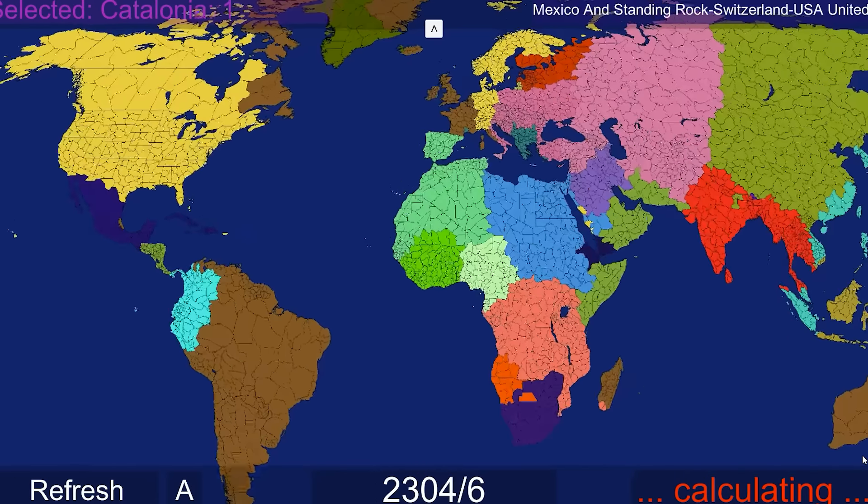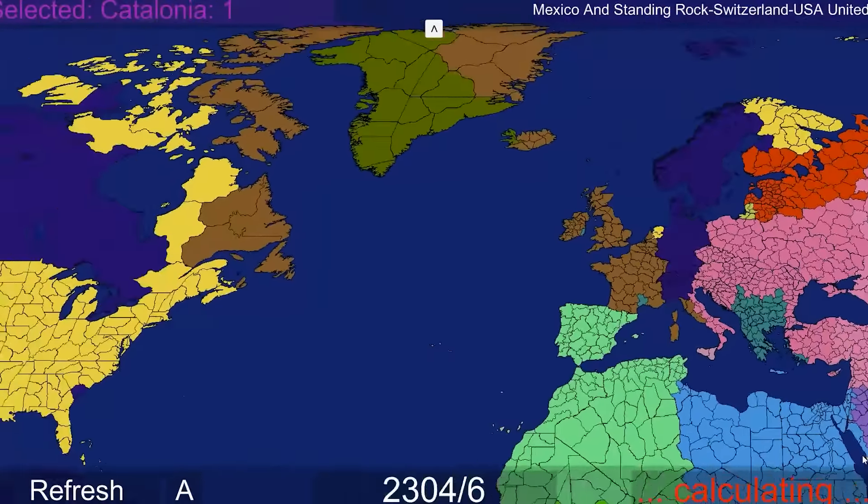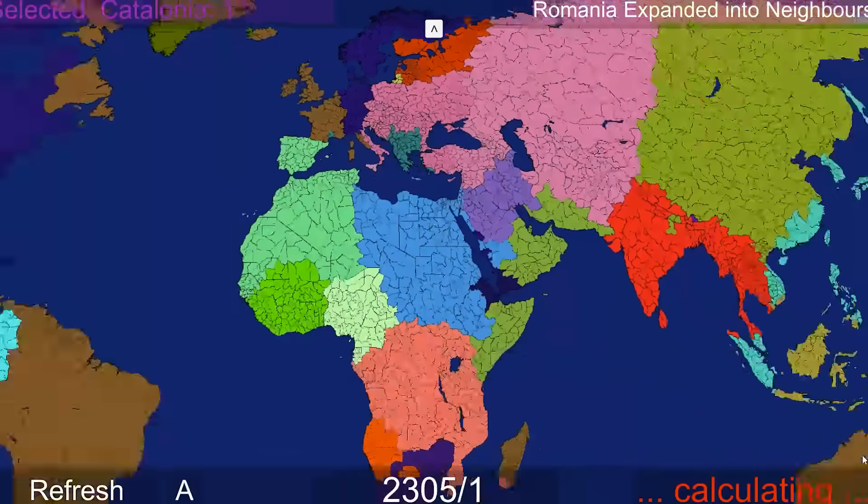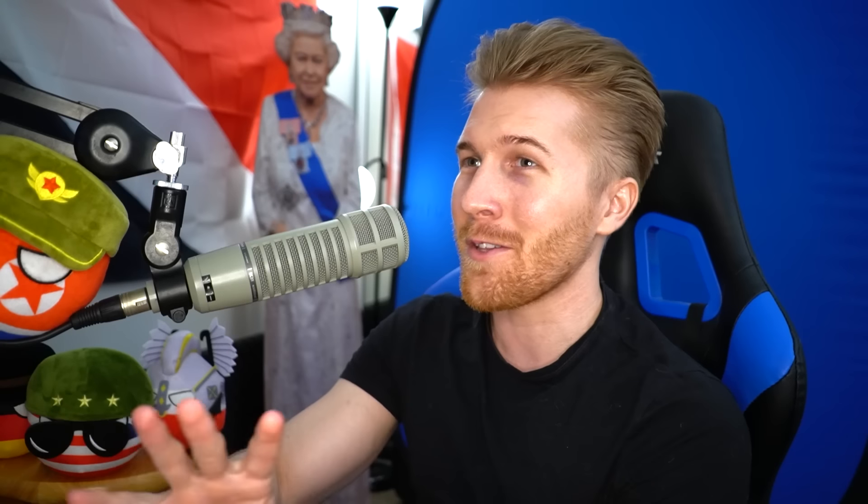Wow! Tonga-France has taken over almost all of Mexico - there's a four-way union now: Mexico, Standing Rock, Switzerland, USA is now its own one thing. Okay, we gotta start calling that by an acronym - M-double-S-U.